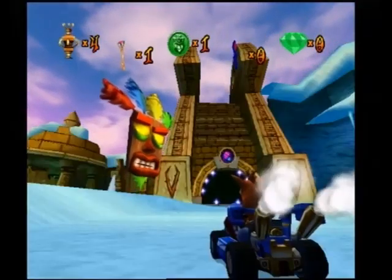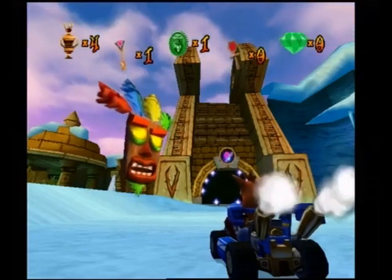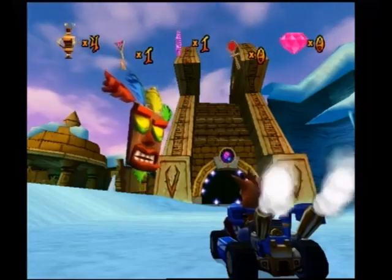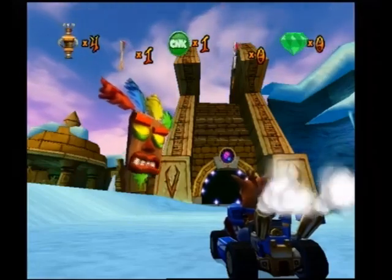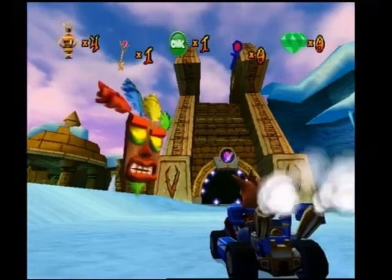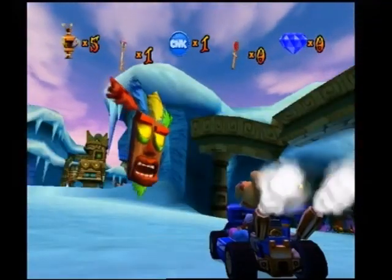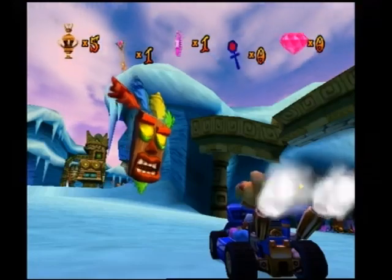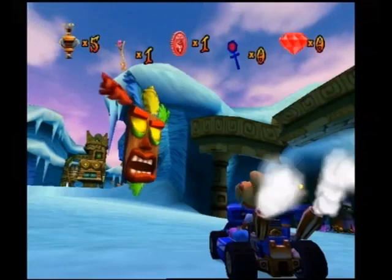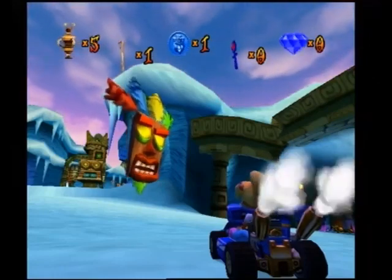After performing a slide boost, the boost gauge will begin to fill up again. When it turns red, hit the boost button to get another more powerful boost. Three slide boosts in a row make a slide boost combo, which will give you maximum speed. After a boost combo, the boost counter will appear. It will count any additional boost until your kart returns to normal speed. With enough practice, you can maintain boost speed for an entire race.